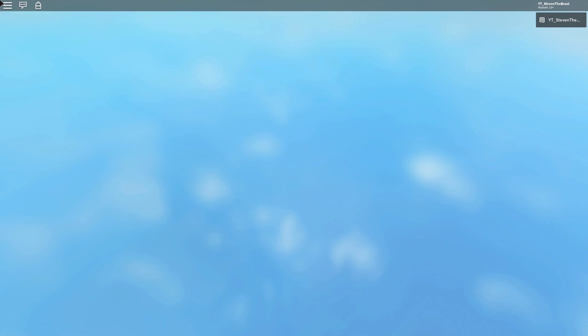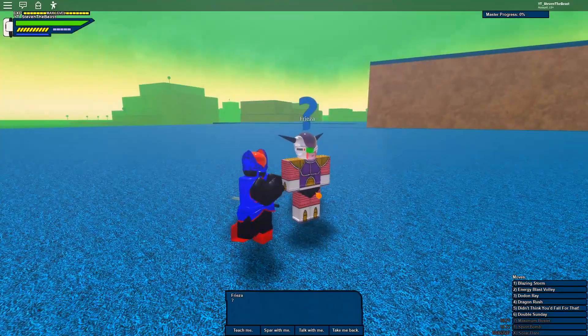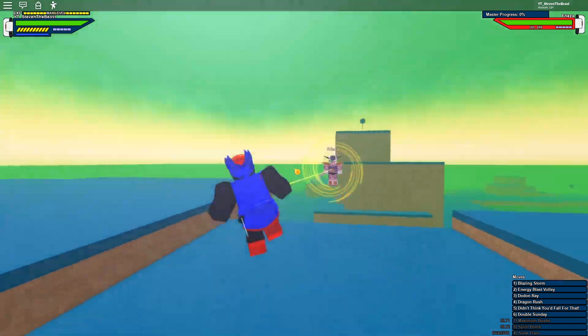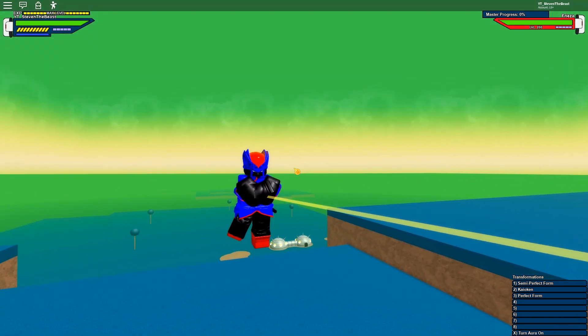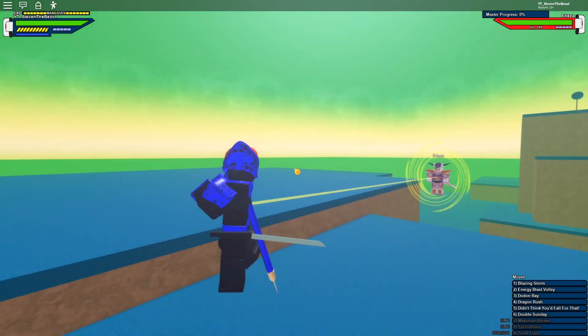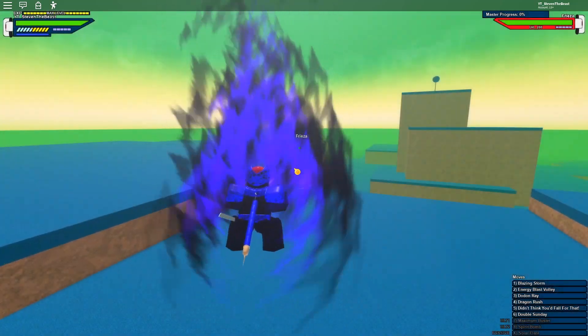Since I haven't got the new skills from Frieza yet — I heard Frieza's got a death laser which is one of the new pretty good T-blasts, however you want to say it. I forgot Frieza here. Spar — okay. I'm just first gonna fight with the semi-perfect form. This is the semi-perfect form; you get this form at level 100. I'm going to first fight him with the semi-perfect.